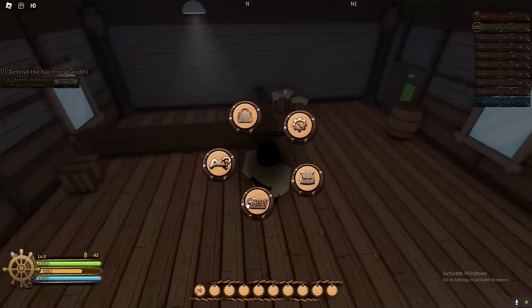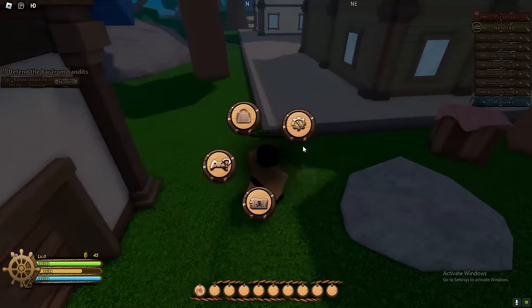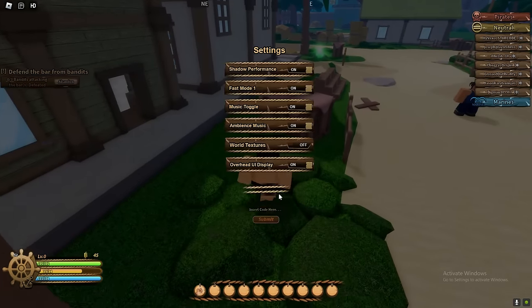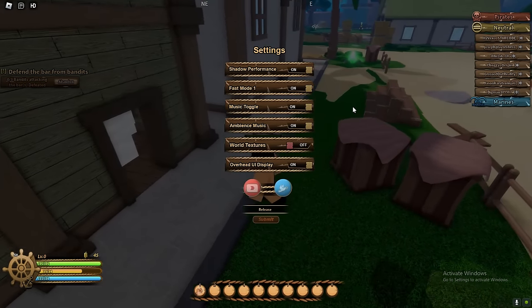If you press M on your keyboard, you can open up your inventory — this is where your items will get stored. There are also codes in the game; you've got the release codes so you can redeem those.